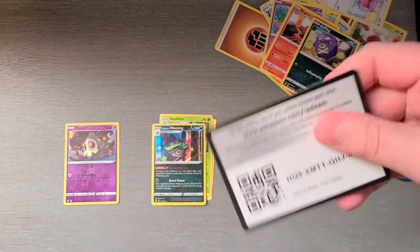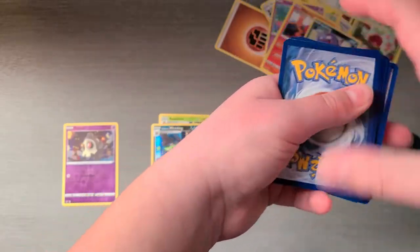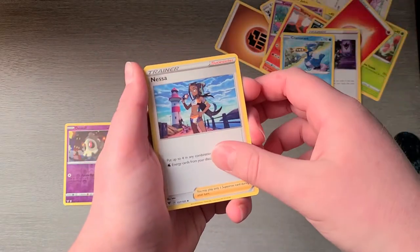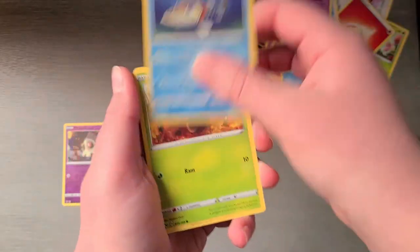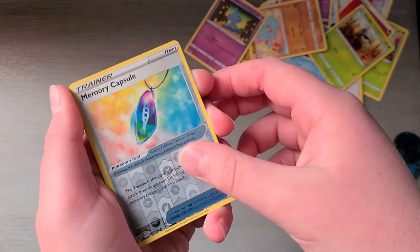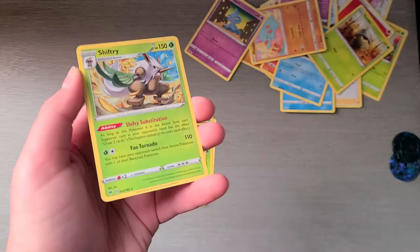Green code card. To the front: Fire Energy, Alistair, Greedent, Nessa, Woobat, Arrokuda, Seedot, Finnekin, Shuppet, Memory Capsule, and Shiftry as our rare.